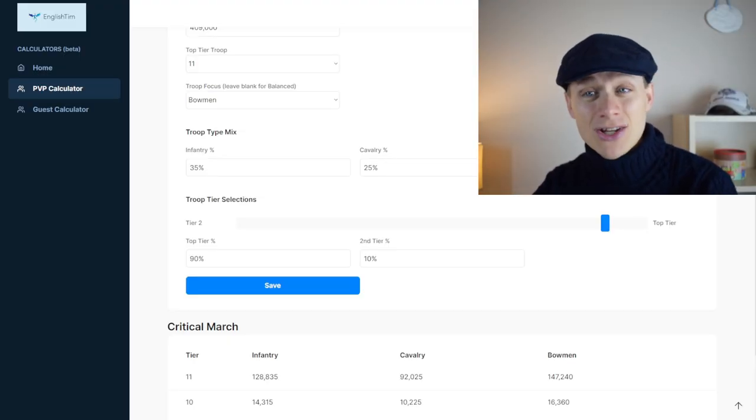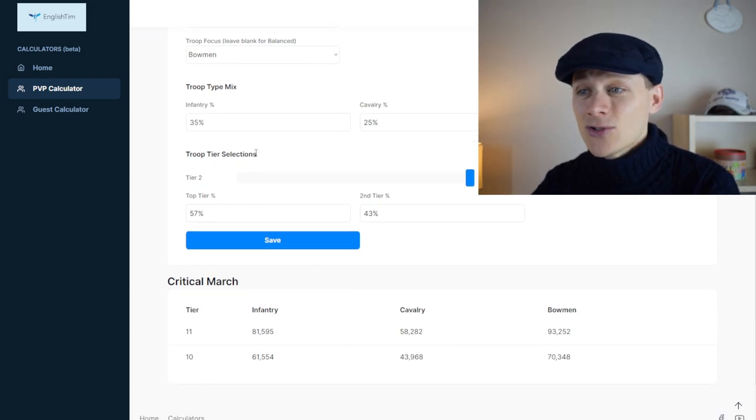What else might you want to change? You might say actually I want to do more top tier troops or more of my lower tier troops. If you think the mix should be different to 90/10, we've got the slider here — feel free to change that and it will instantly update your troops.